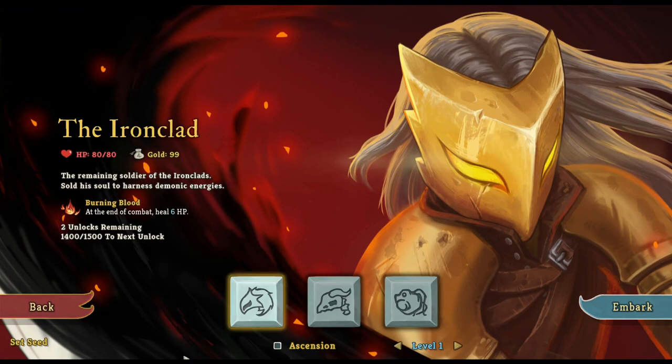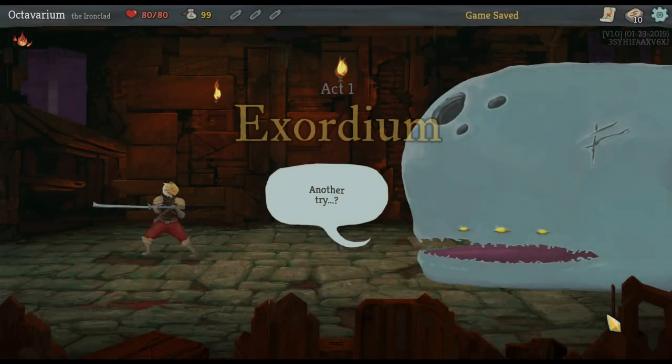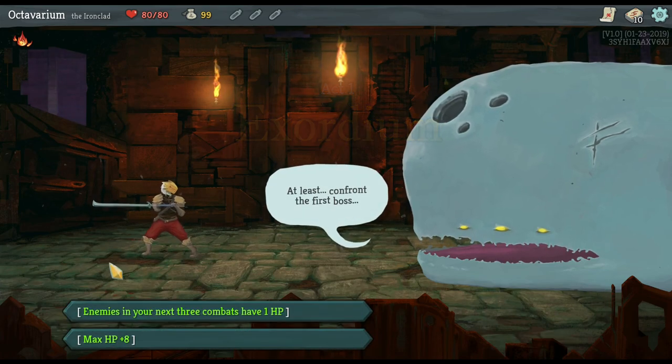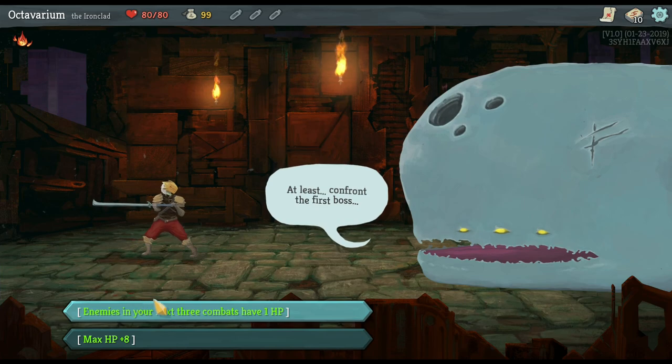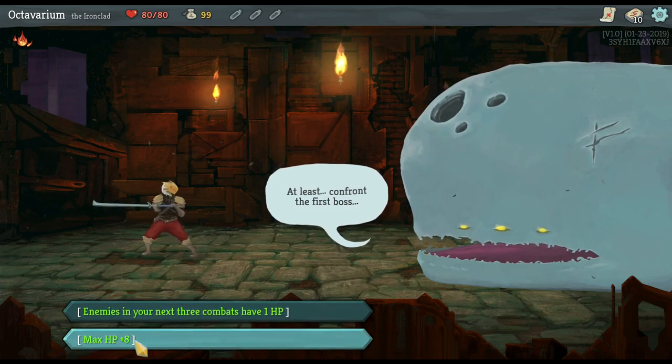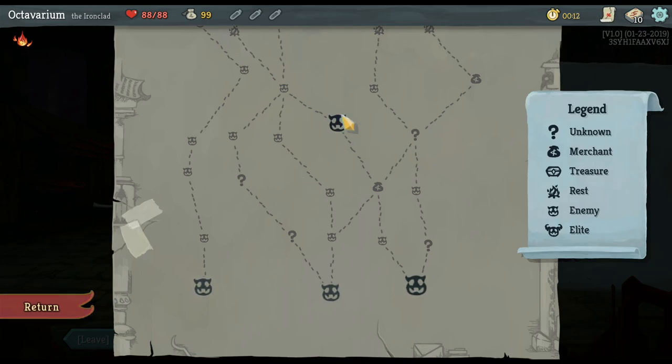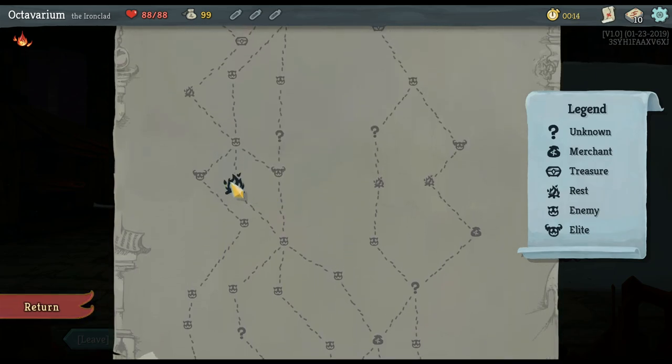For the purpose of this quick run we're going to use the Ironclad. I always try to build up a strong defense. I'm going to go with the max HP bonus — that's super valuable because the higher your HP is, the more you heal at the rest stations. Now you get the opportunity to select which path you want.